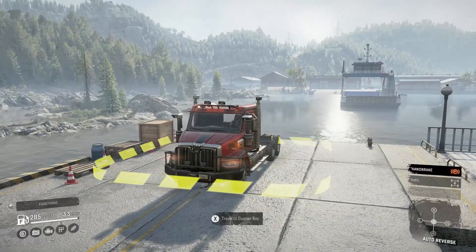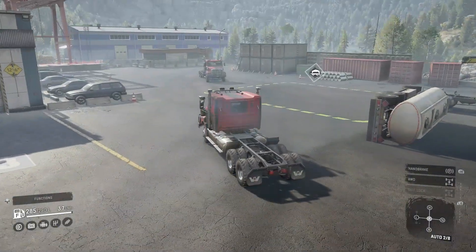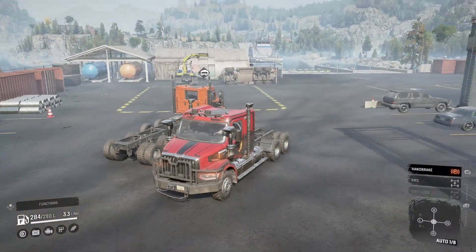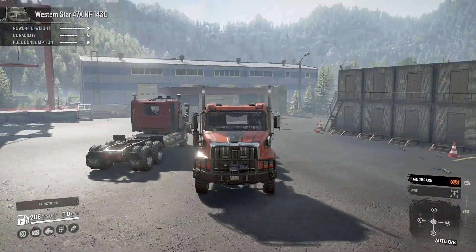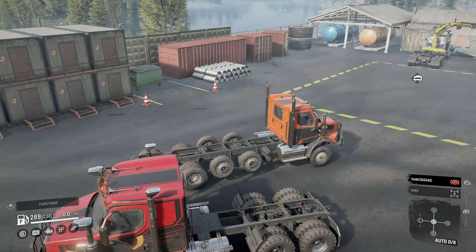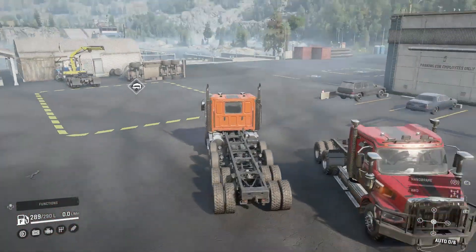I just wanted to make you guys aware — probably just avoid the 47X trucks altogether because they make the ferry system crash, or just use the 47X trucks and don't use the ferry system. Both the Western Star 47X NF1424 and the 47X 1430, with the combination of the semi-sideboard trailers, will crash the ferry. There may be other combinations that will also crash it, but both of these trucks with nothing on the frames did not crash — they both worked fine.